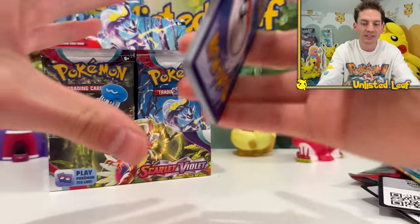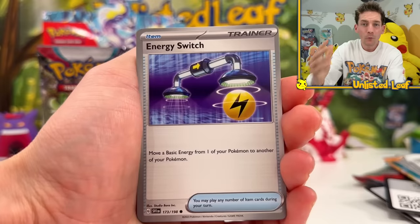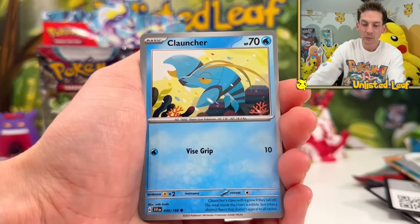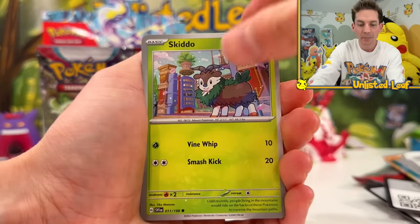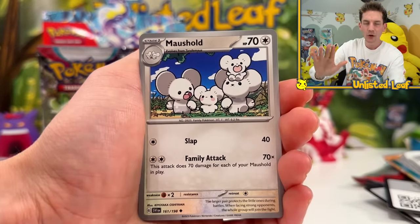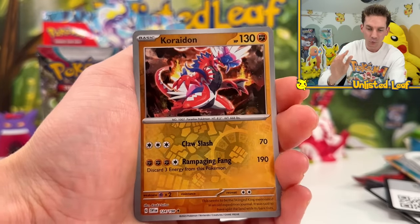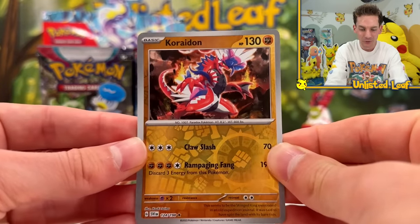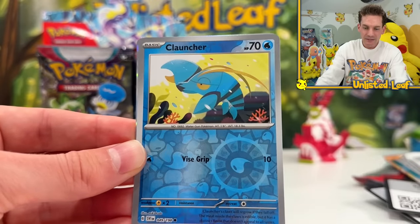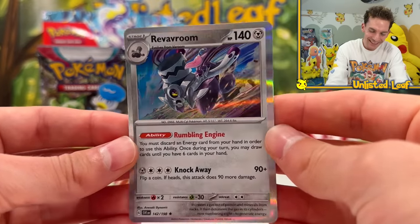Number one card I want the most - the alternate art Koraidon. When I went to America last month and went to Collecticon, I asked at every booth how much it was in Japanese - it was like 120 bucks. I was like, wait for the English one to come out. Then we got a Koraidon reverse! Rampaging Fang - it looks so good!